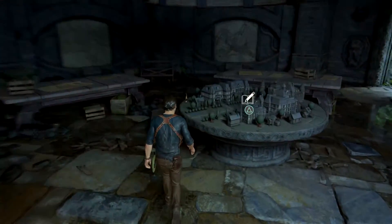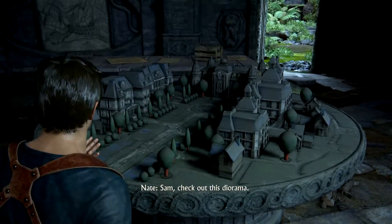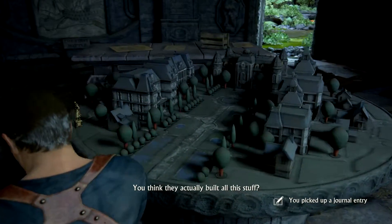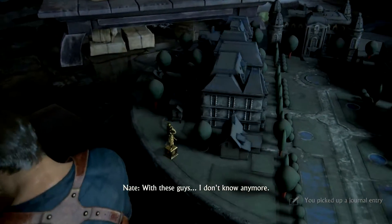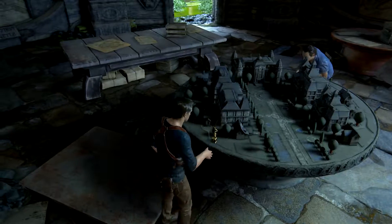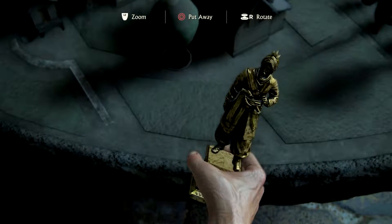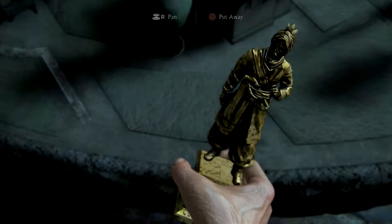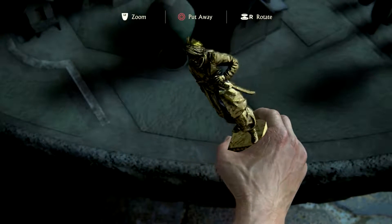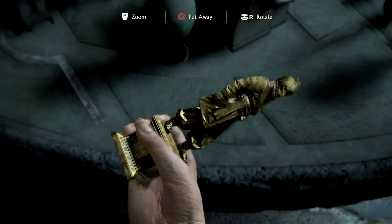Oh look at this — this is rad, Sam. Check out this diorama — that looks like a city street. I think they actually built all this stuff with these guys. I want to pick it up — it's really well made. Yeah, it's probably like solid gold.